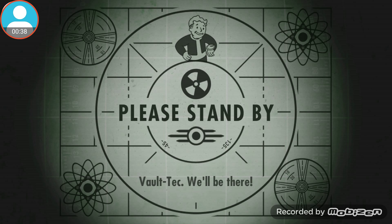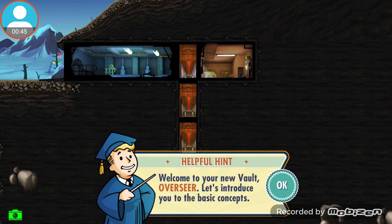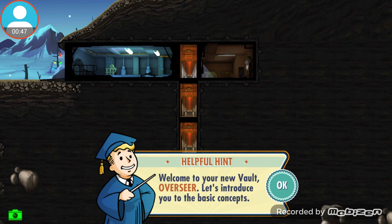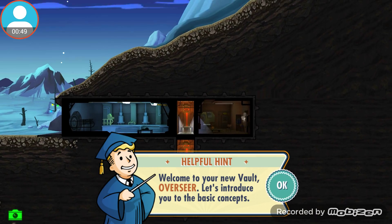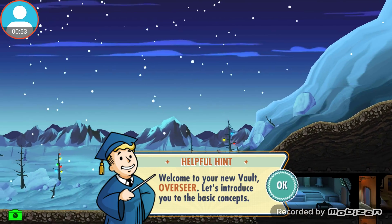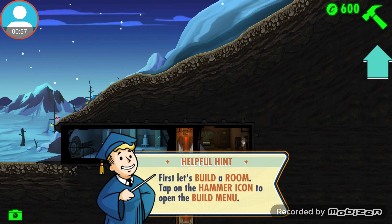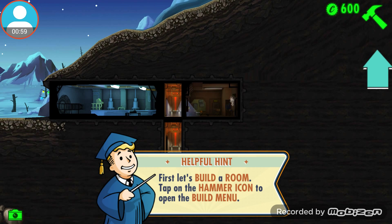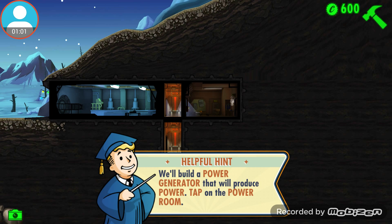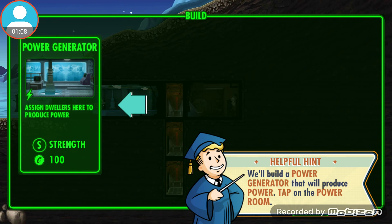I think I'll just skip this. Alright guys, so it loaded up and we are here. Helpful hint: welcome to your new vault, overseer. Let's introduce you to the power generator — assign dwellers here to produce power.